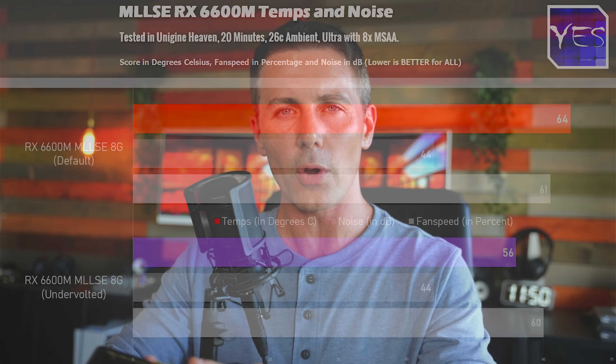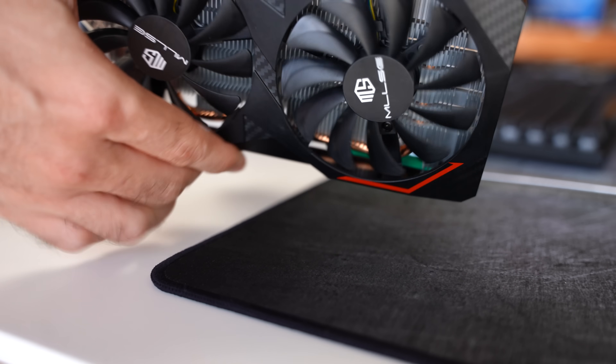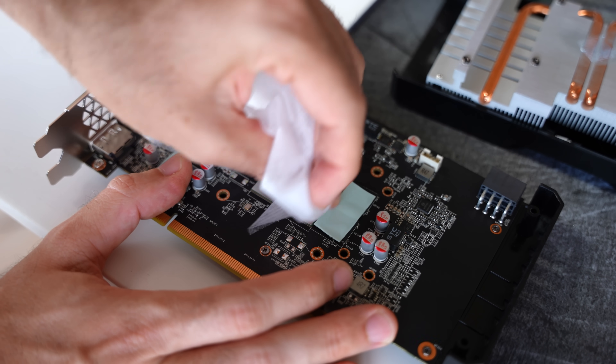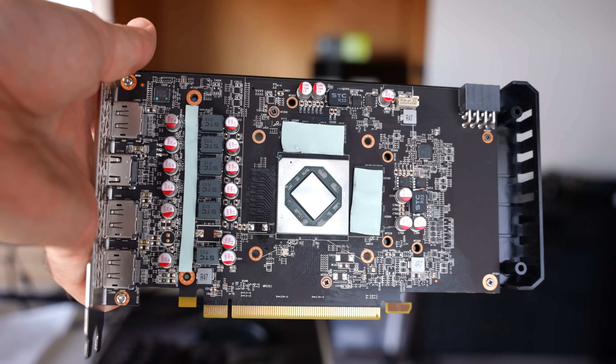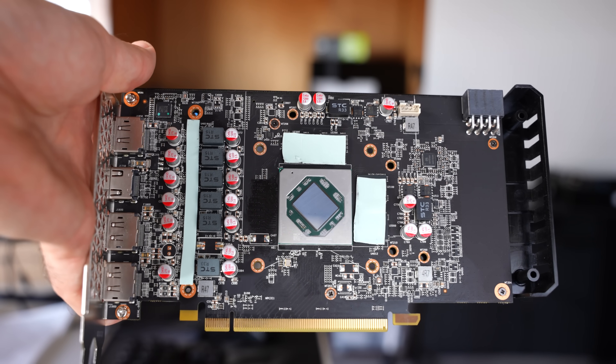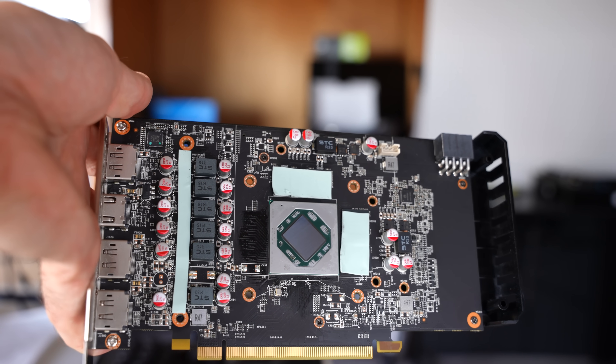I'm being told in the comments that some of these AliExpress cards use chiplets soldered onto a brand new PCB. When I pulled this card apart, everything looked actually brand new from top to bottom. Checking the silicon closely, the RX 6600M die also looks brand new and doesn't look like it was used in any way. So at least this Millsy brand appears to be providing 100% new components, as they do say in their listings.